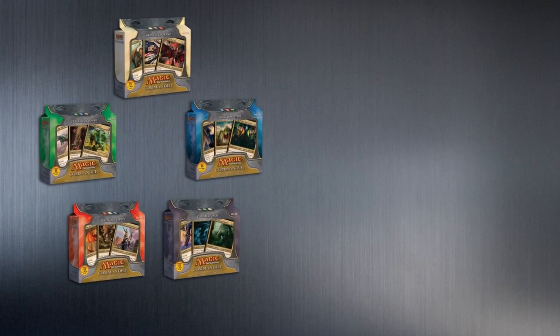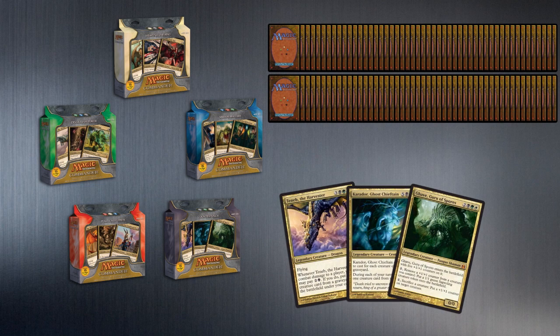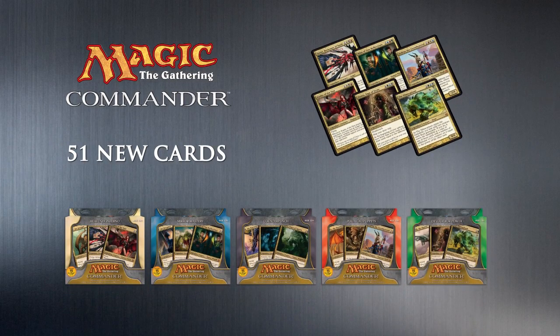So what do you get with Commander? There are five pre-constructed decks, each containing a hundred cards. Each deck also comes with three oversized versions of the commanders in that deck, and you get normal-sized versions too. Each deck is packed with cards from Magic's history, plus something we've never done before: new cards in deck products.